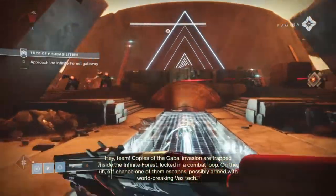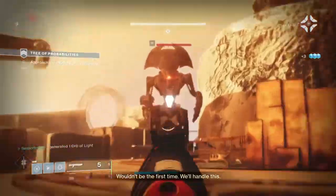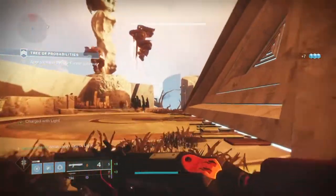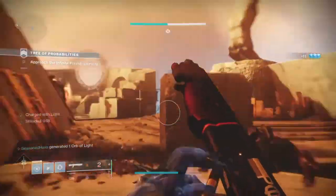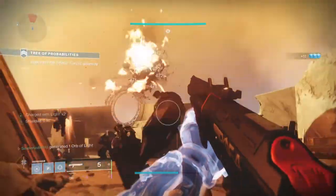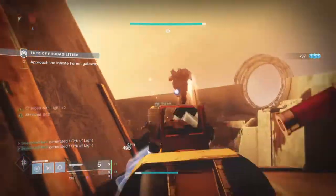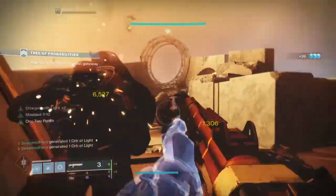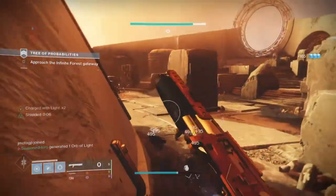Now as the new shotgun Fair Wanted Lie is officially out and updated, shotguns are once again going to absolutely dominate the crucible for a very good while. Fair Wanted Lie is a very powerful shotgun that back in D1 gained popularity with many players in PvP for its abnormal range with its specialized perk, Shot Package. This perk was so broken that instead of Bungie fixing it, they decided to get rid of it as a whole.